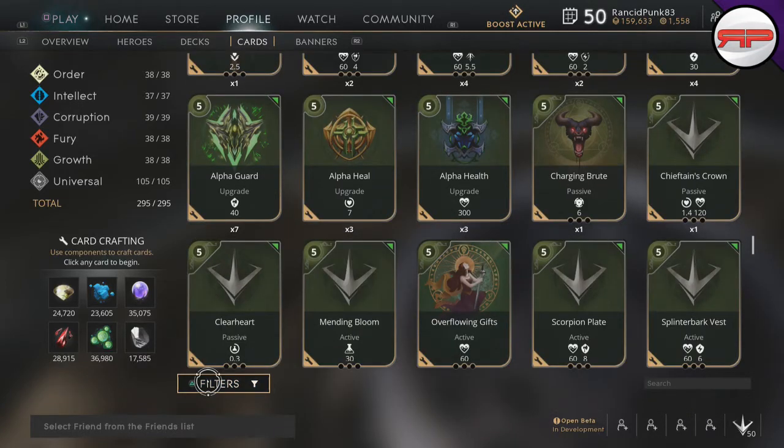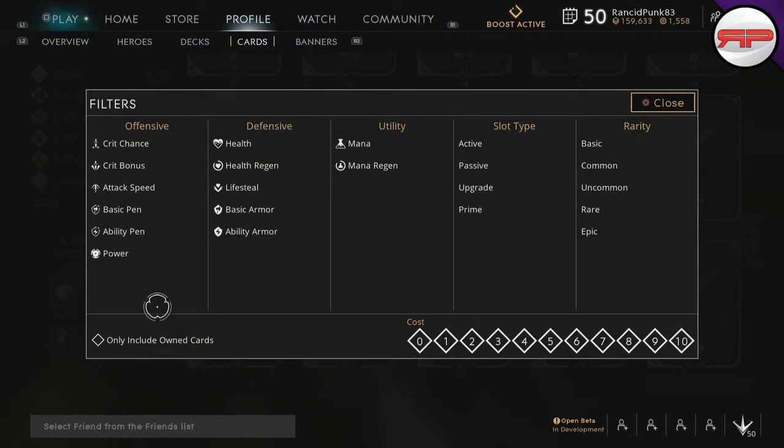Before we go over anything specific, if we bring up the filter we have all the different symbols for what's in the game. Critical hit chance — having four crit chance means a 4% out of 100% chance of hitting a critical strike. Crit bonus, when applied, will multiply your crits by 250%. Then we have attack speed, pretty standard. Basic penetration means a certain amount of damage will penetrate through the enemy's basic armor. Ability pen does the exact same thing for abilities. Power is obviously power. You have your two types of armor, lifesteal, health, mana, and mana regen.